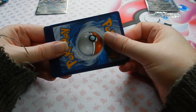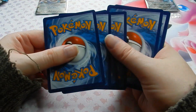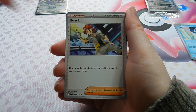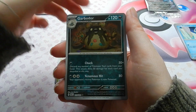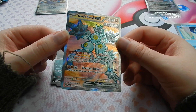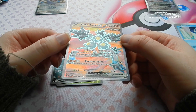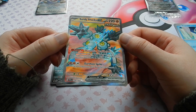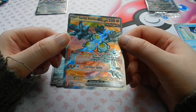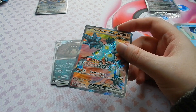Next pack, fire energy. We have Rockruff, Bounsweet, Garbodor, and — ooh — Sandy Shocks full art! That actually looks quite good. Now it's not my favourite ancient Pokemon, but it's actually quite usable. Anyway, sleeve it.